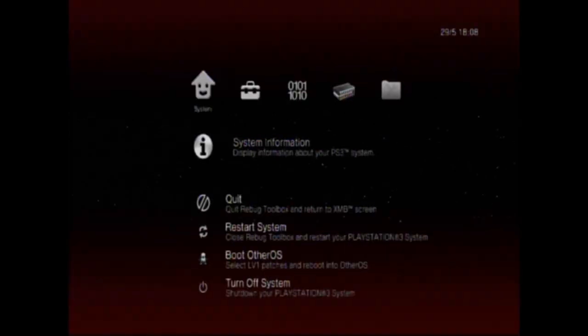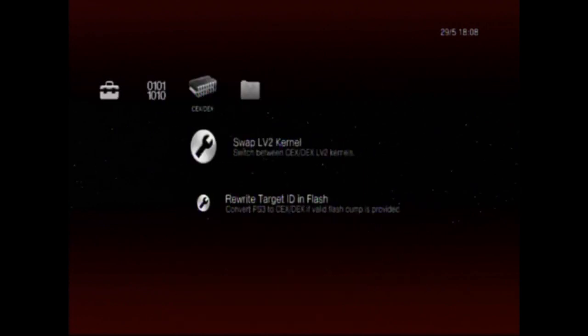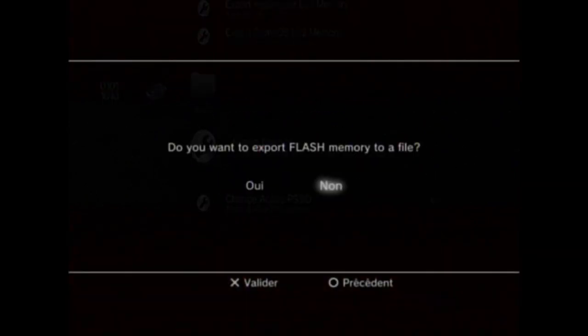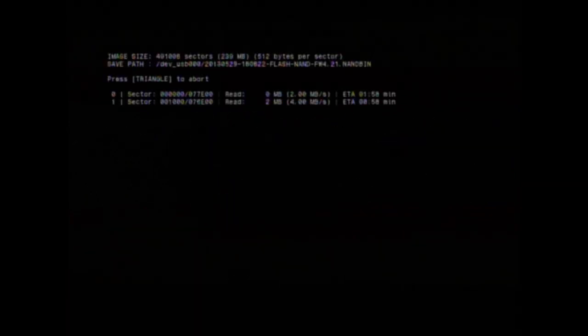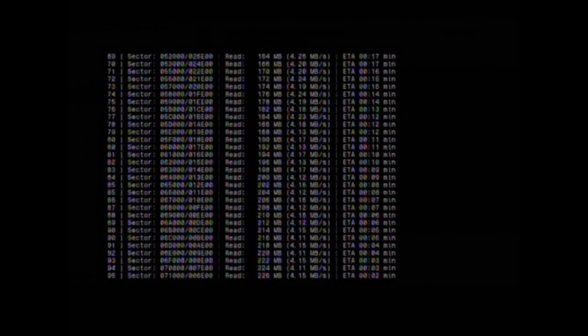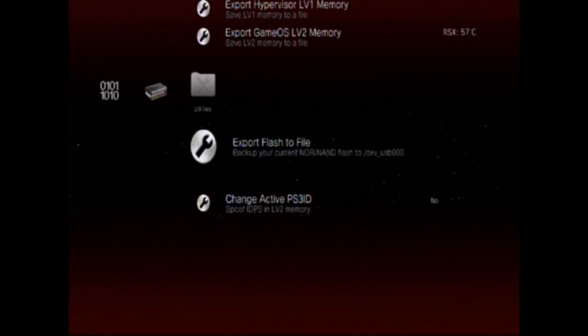And now you're going to go and export to flash - so just right there 'Export Flash to Files' and click on Yes. You have to wait like 20 seconds, and when it's finished you click on OK, and you're going to quit the Rebug Toolbox. Now you can go on your PC.